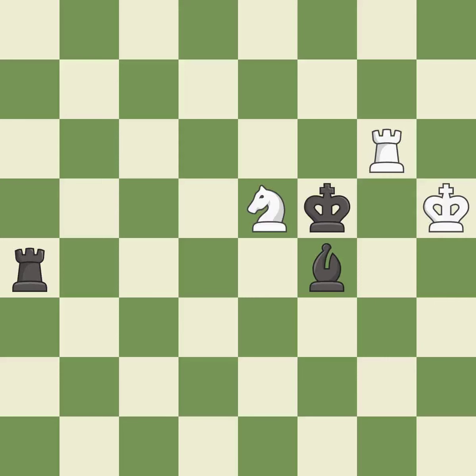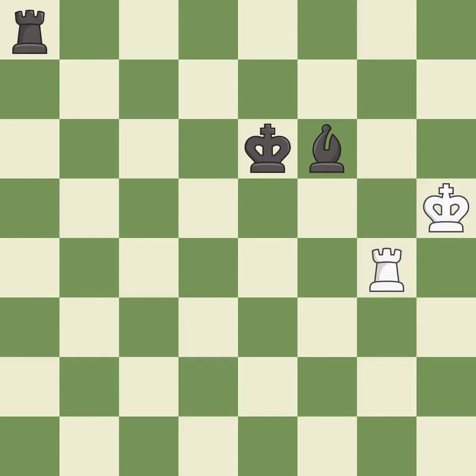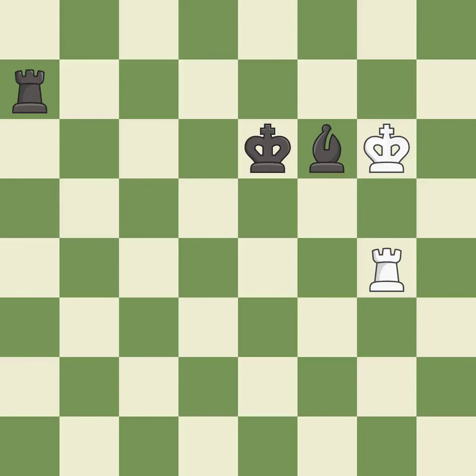This is the strongest option. This blocks the check from an opposing rook — it is best. This offers to exchange pieces of equal value — it is best. This moves the rook to safety — it is best. This blocks the check from an opposing rook — it is best. Very precise. That's a sensible reply — it is excellent. A very strong play. This moves the rook to safety — it is best. This is the strongest option. This steps away from the checking rook — it is good. This blocks the check from an opposing rook — it is best.